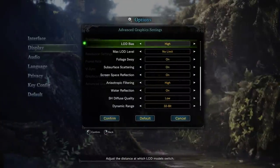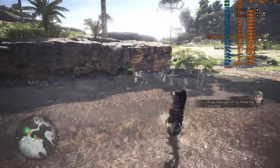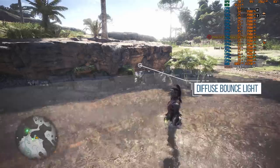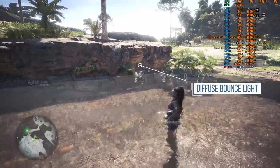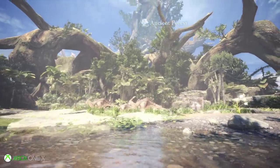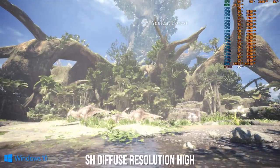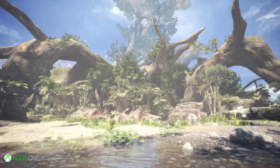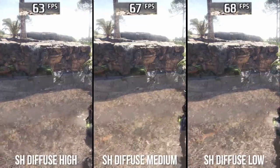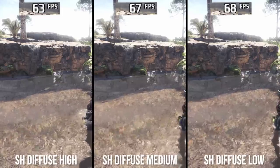Next is SH diffuse resolution, which is simply the resolution of diffuse indirect lighting — the quality of non-shiny, non-specular bounce lighting from the sun or other light sources. I had incredible trouble finding any consistent, attributable visual differences with this setting, so its value on Xbox One X is a complete mystery to me. Even though I couldn't find visual differences, I was able to find performance ones: going from high to medium sees a 6% performance increase, and high to low sees an 8% increase.